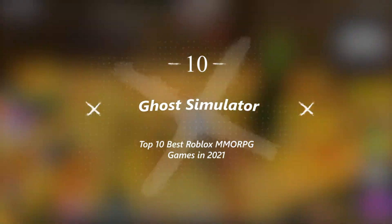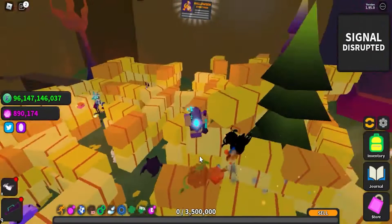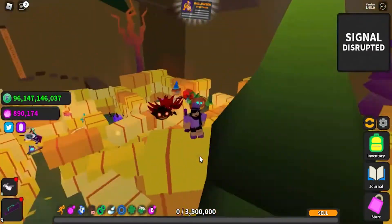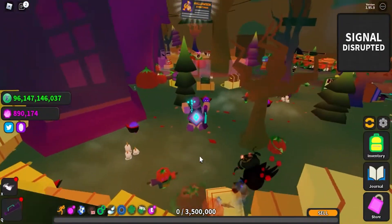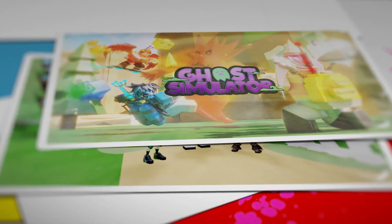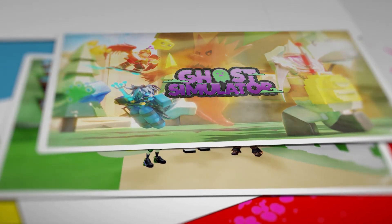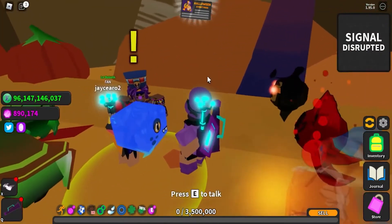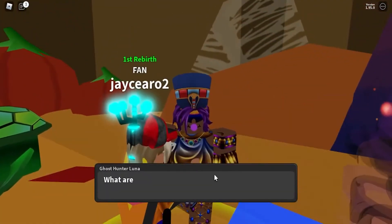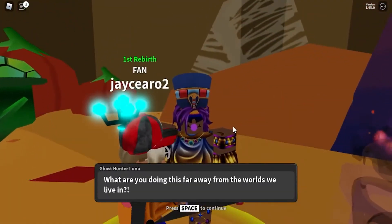Number 10: Ghost Simulator. This amusing RP game allows you to go to many locations such as towns, beaches, villages, mountains, woodlands, and deserts just to collect ghosts with a vacuum cleaner. You're probably laughing because it feels odd to capture ghosts with a vacuum cleaner, but this is a very entertaining MMORPG game and you can play it with your friends too.